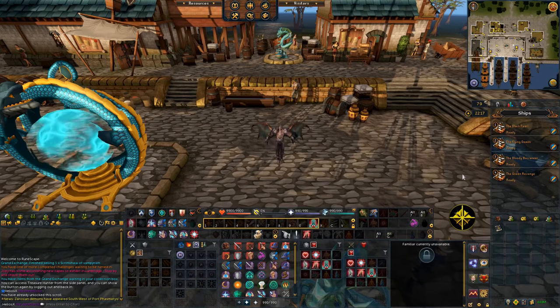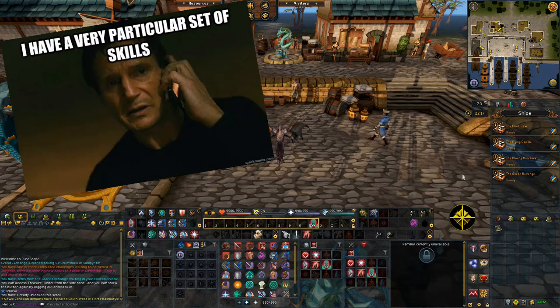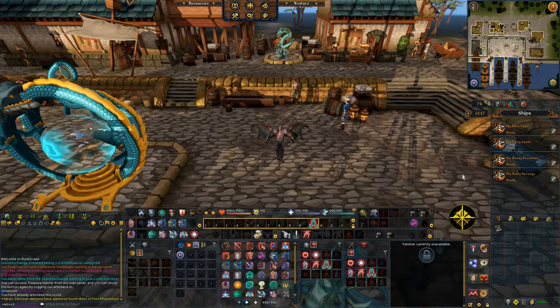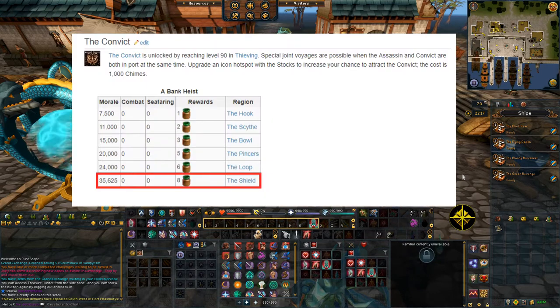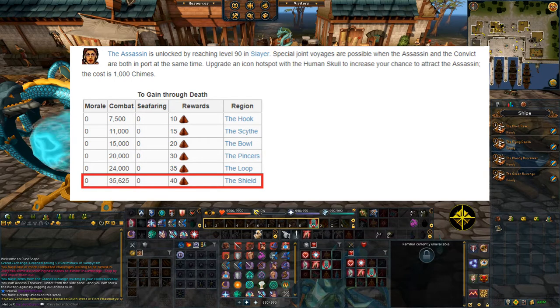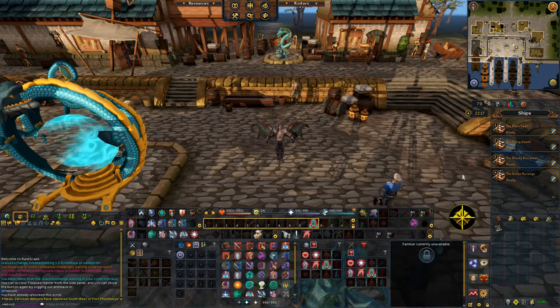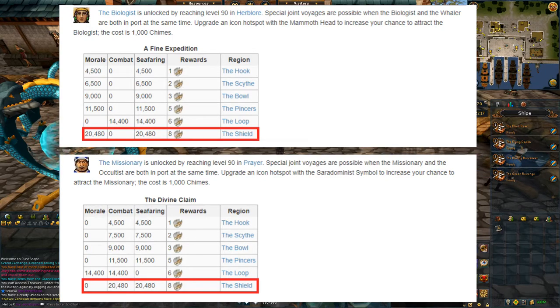In order to do the Player Owned Ports, you need level 90 in a particular set of skills to unlock the Adventurers. You're going to need level 90 Thieving to obtain the Convict, who specializes in Lacquer. You'll need 90 Slayer to get the Assassin, who specializes in Spices. And either 90 Herblore or 90 Prayer for either the Biologist or the Missionary, both of which specialize in the Ancient Bones.